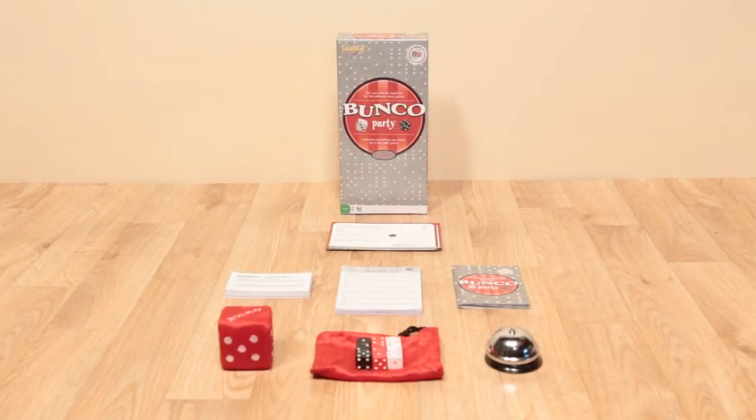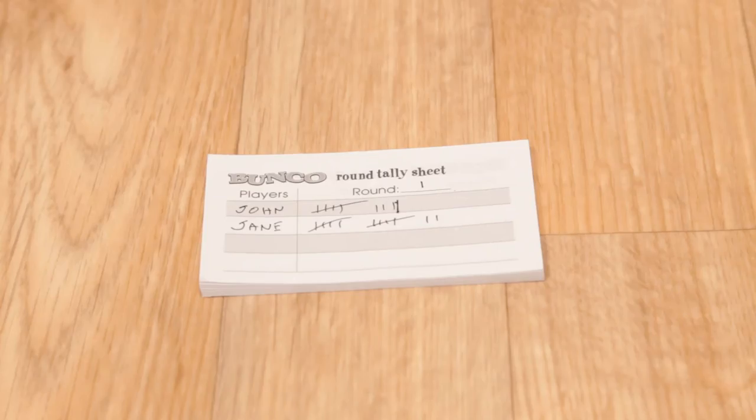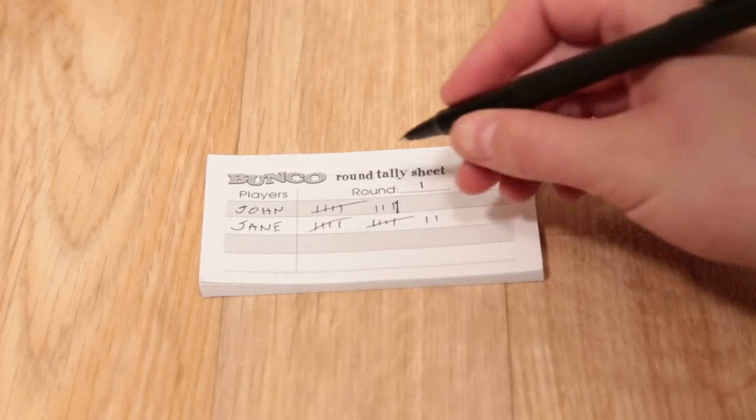Playing Bunko is simple. There are six rounds of play. Play individually or on teams. A player rolls three dice per round. If any of the dice matches the number of the round you are on, the player earns a point for each one.